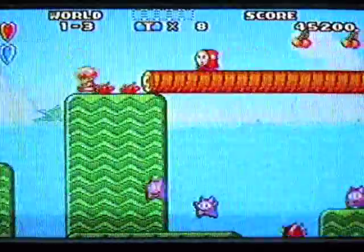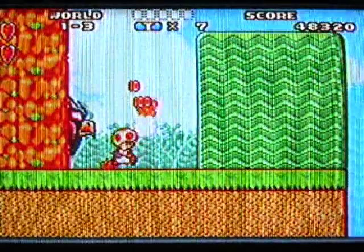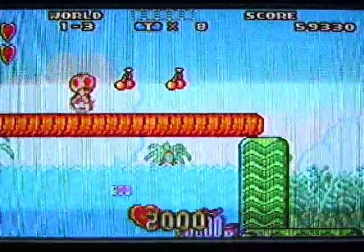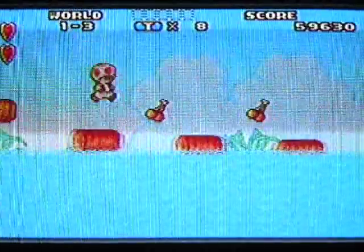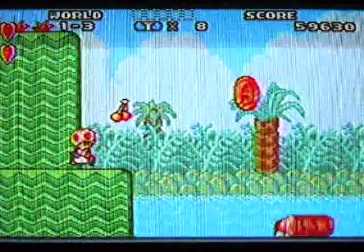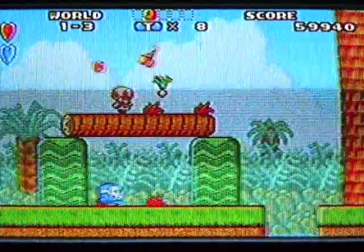Maybe I should've grabbed a heart. Now I'm just screwing up all over the place — I'm rushing through and I shouldn't be. There is a heart. Hearts give you energy, and energy makes you big — a nice big strong Toad. That's a big combo right there, and I could've used that before I died twice. Let's just jump across carefully and hopefully there's something safe over here. Do not want to die. Don't die! You're too young to die. You're just a little toad.